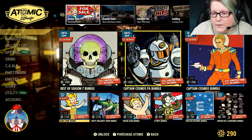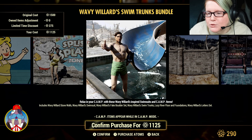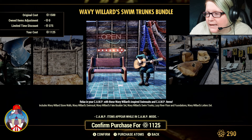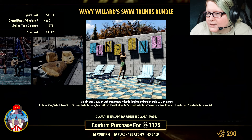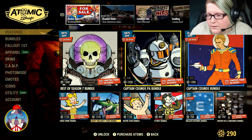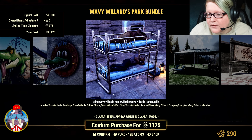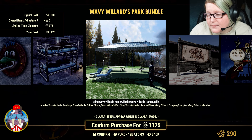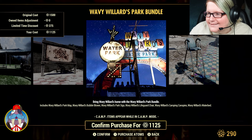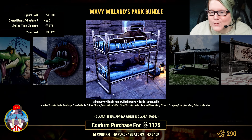25% off the Park Swim Trunks Bundle — I feel like we had that the other day too. It includes Wavy Willard's Stone Walls, Wavy Willard's Swimsuit, Wavy Willard's Fake Boulder Sets, Wavy Willard's Swim Trunks, Lazy River Floor and Foundations, and the Wavy Willard's Letter Set, for $1,125 Atoms. Then there's 25% off the Wavy Willard's Park Bundle with the Wavy Willard's Park Map, Bubble Blower, Park Sign, Lifeguard Chair, Camping Canopies, and the Water Bed.